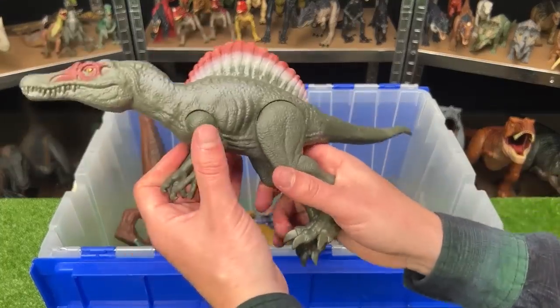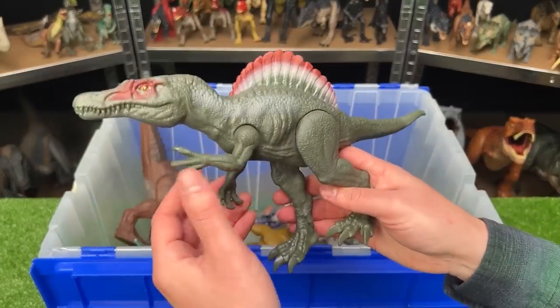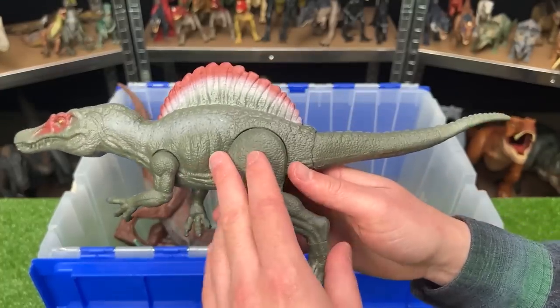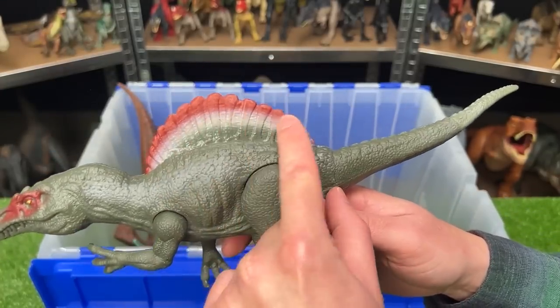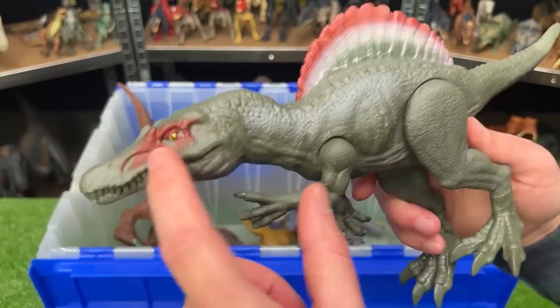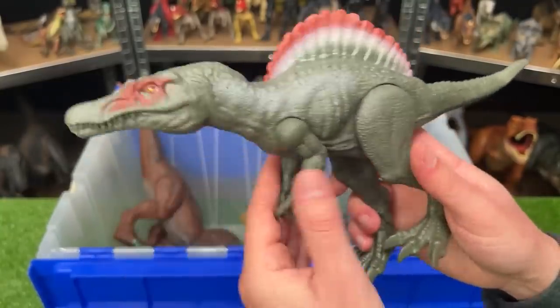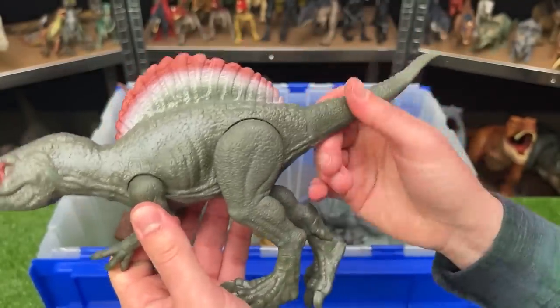Here is a basic Spinosaurus figure. This one is a lot smaller than the Spinosaurus that we saw at the beginning of this video, and this one has the dark green coloring but still has the iconic red spine and the red around the eyes as well. On this figure you can't open and close the jaw, but you can just move the arms, the legs, and the tail.